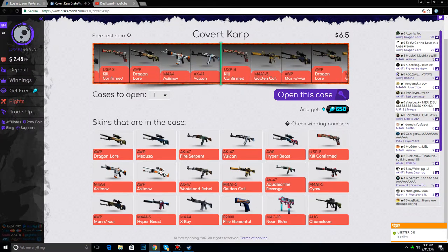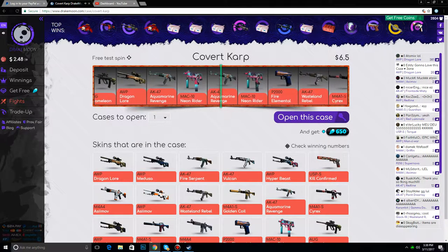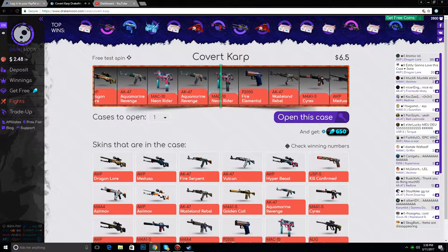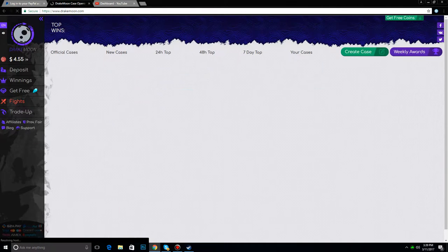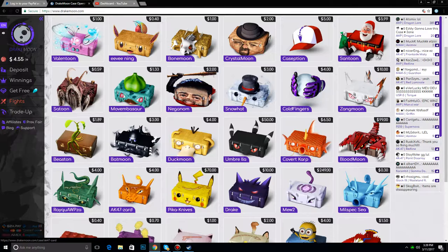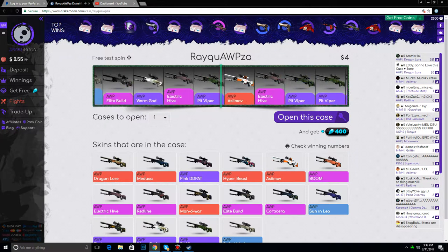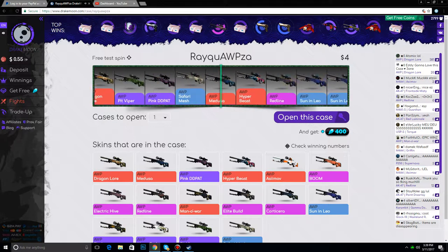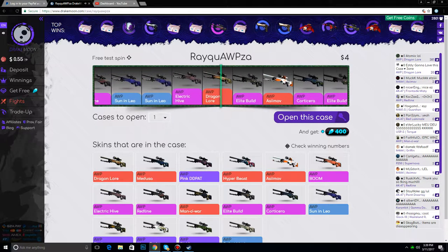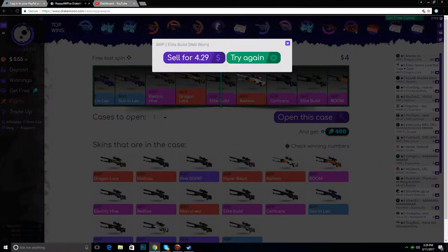I'm not going to get anything good from this — I'll probably get a Tremelion or a Neon Rider. Yeah, a Neon Rider — that's what I thought I was going to get. I should never open these ones. We're going to sell that because I don't want it, and then we're going to open an OP case and hopefully get something. Oh, a Leap Build — yes, that's good, that's like a $10 skin I think. Oh, it's Well Worn — rip.